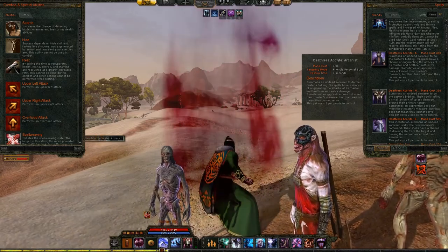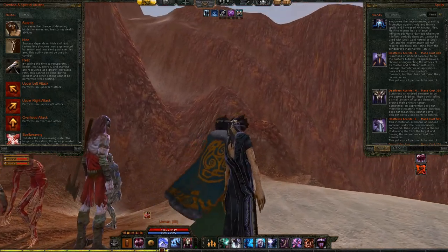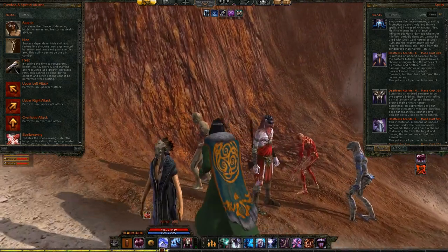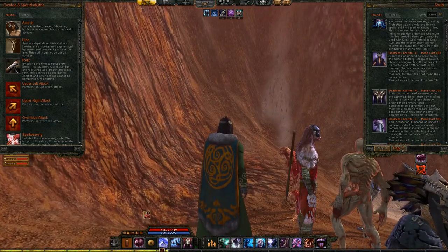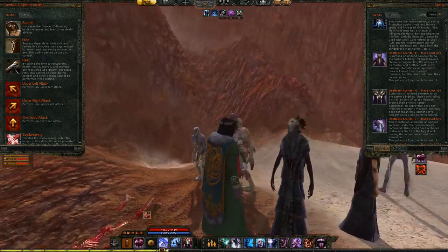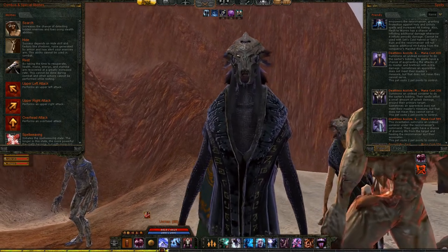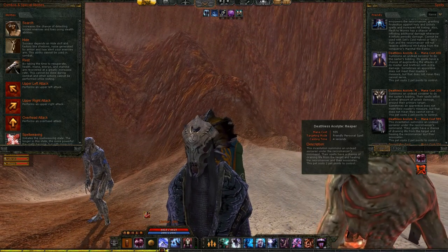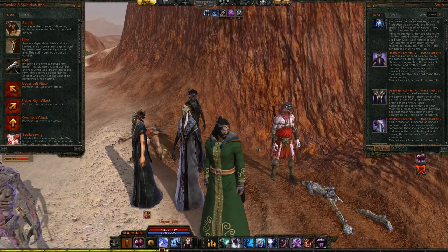The Arcanist's spells have a chance of augmenting the attacks of its master and brethren with extra damage. Something I really love about these acolytes is how they look — they're kind of scaly, or wearing some kind of scale mail. Very interesting; I love the robes and the strange mask as well. The Magus deals a small amount of splash damage around its primary target — this is the weakest of the Deathless Acolytes you can summon. The Reaper's spells have a chance of draining life from the target and healing the Necromancer's team.